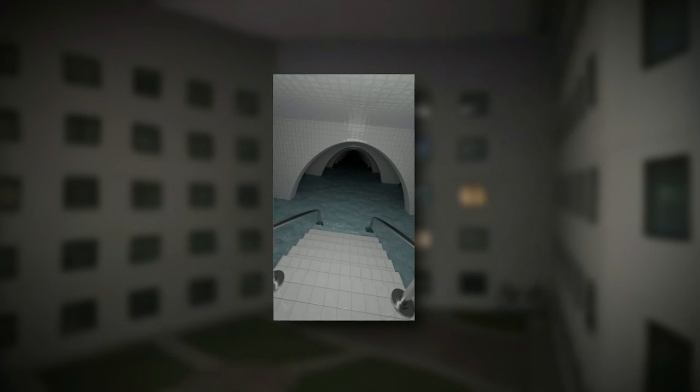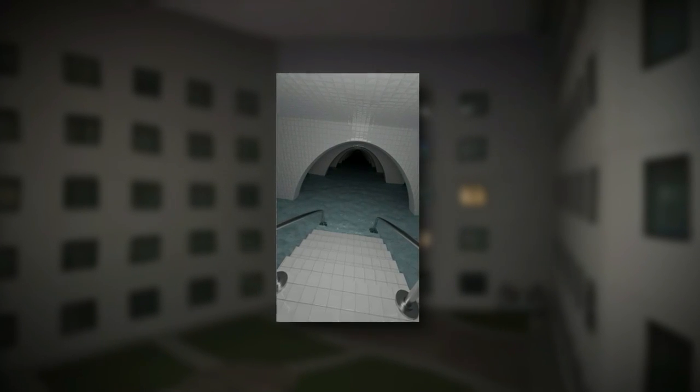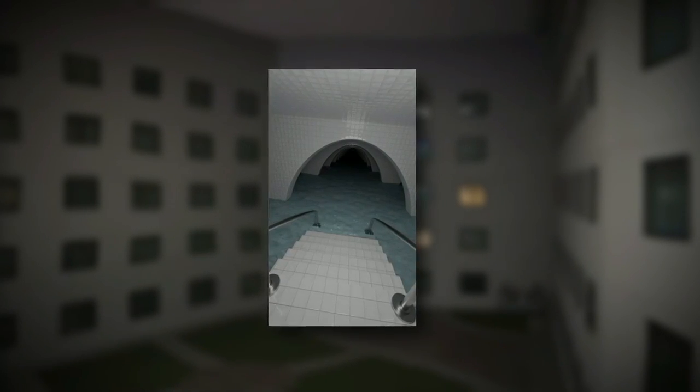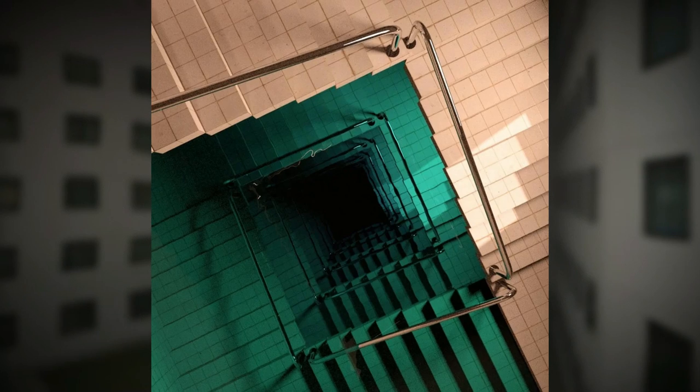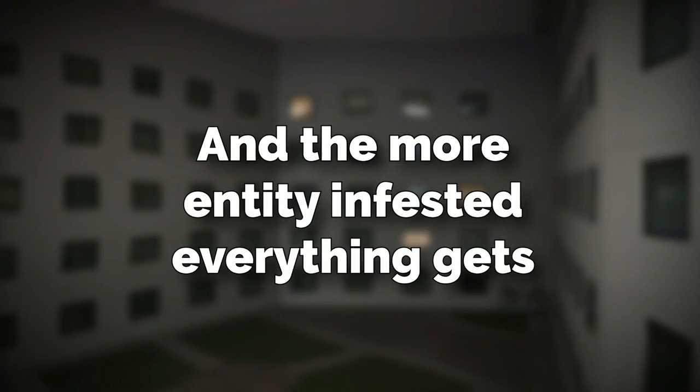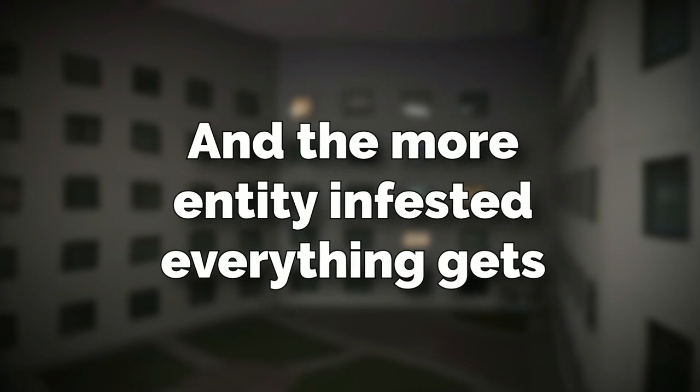Some of the hallways in this sub-level shrink down to be very claustrophobic and tight. And some of them can randomly get deep with water without warning. It's in these spots where everything gets darker. The deeper you travel around the labyrinth of halls, the smaller, cramped, and more dark the hallways get, and the more entity-infested everything gets as well.